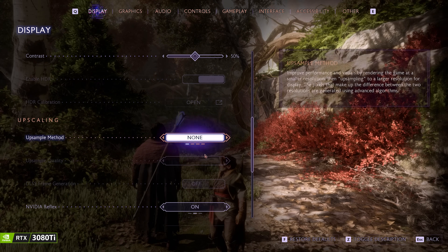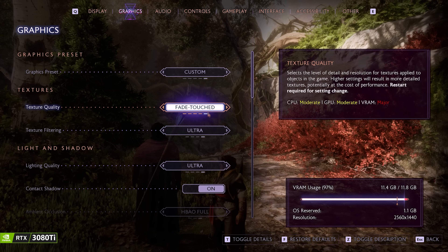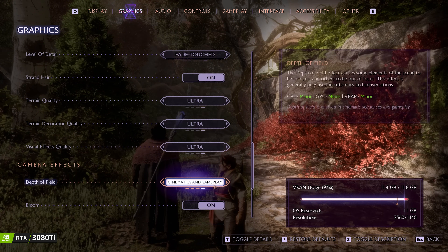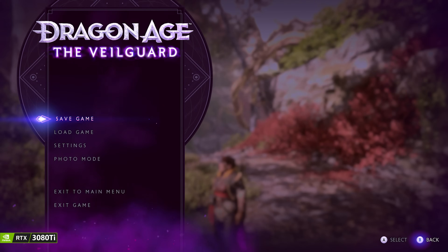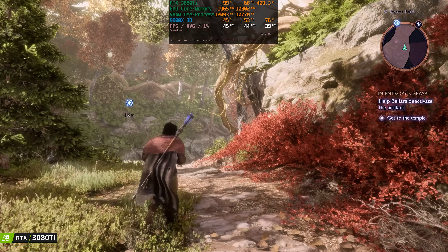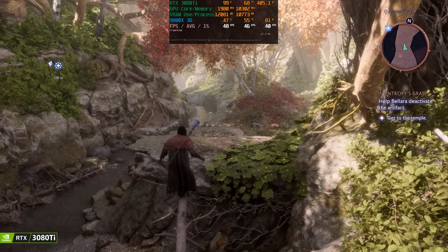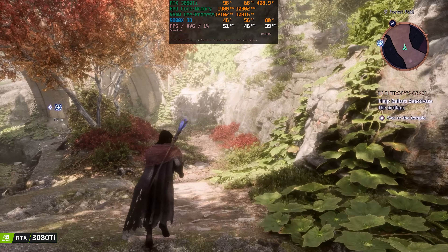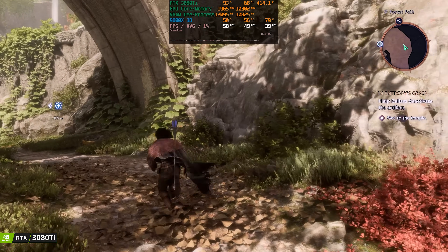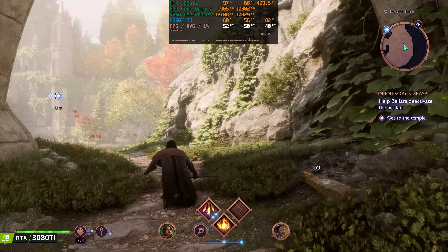On the 3080 Ti with the same settings — TAA high, native — the graphical VRAM indicator shows we're in the red. Right away we see quite a bit less FPS, though surprisingly there is no stuttering and the game is still fairly smooth with just a bit of hitching here and there. Results: the 7900 XTX had 57 average and 49 FPS 1% lows; the 3080 Ti had 50 average and 41 FPS 1% lows — the 3080 Ti is noticeably behind here.